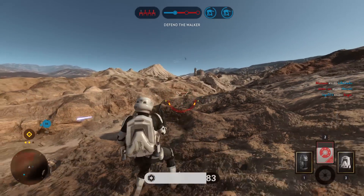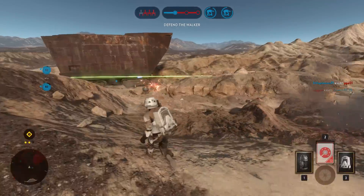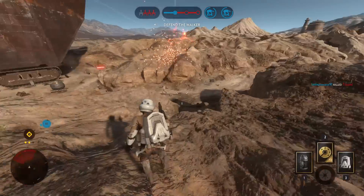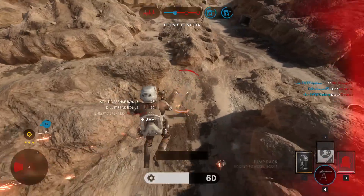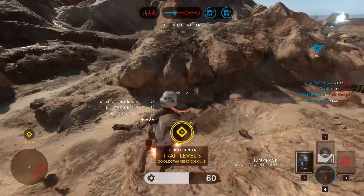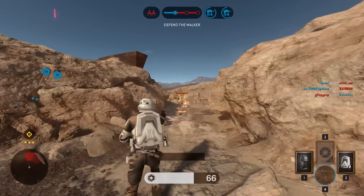Most of you probably know that if you press the reload button when your weapon is overheated and the indicator is within the yellow area it will instantly flush your overheat so that you can shoot again. However when you do this the yellow area becomes smaller and for each successful cooling flush without dying it will become even smaller. This means that you shouldn't always use the cooldown flush.